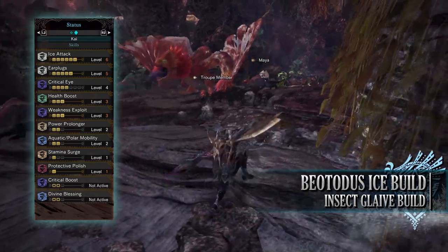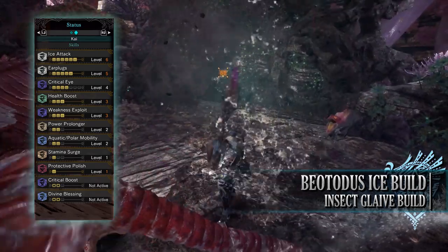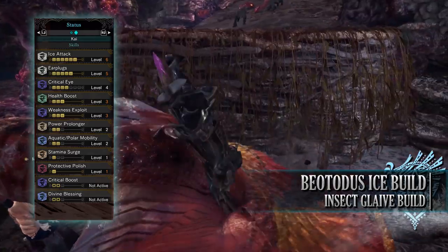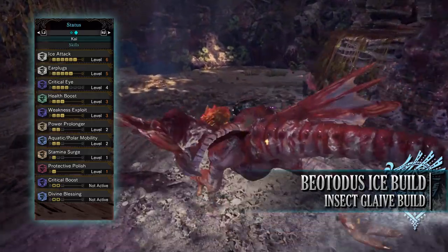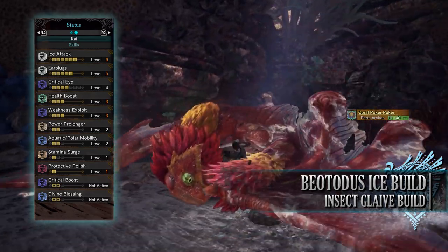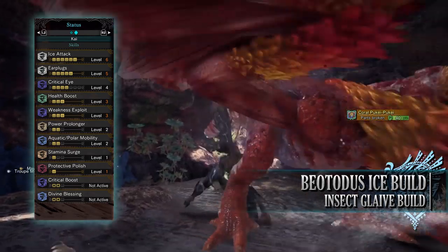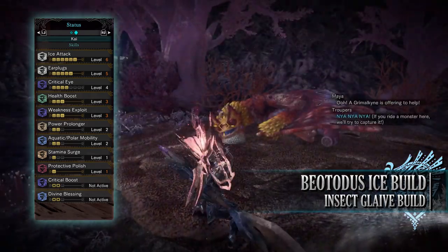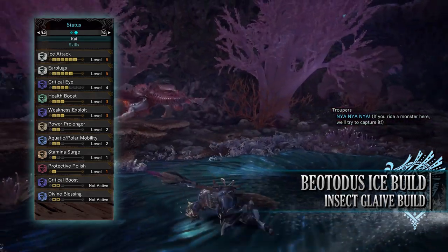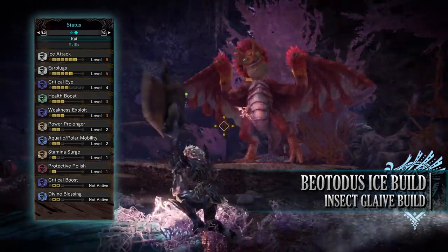As for the skills: you have Ice Attack level 6, which increases the ice rating and damage of a build. You have Earplugs level 5, built into the gear, which allows you to completely ignore any monster roars — a great quality of life skill that lets you continue attacking during a monster's roar animation, and on the Insect Glaive it also prevents you from being knocked out of the skies when performing airborne moves. You have Critical Eye at level 4 — level 3 if going through Iceborne Story for the first time — which increases our affinity by a set percentage. You have Health Boost level 3, which increases our maximum health to that potential 200. You have Weakness Exploit level 3, which increases affinity when attacking monster weak points, increased further when those weak points have been tenderized first.